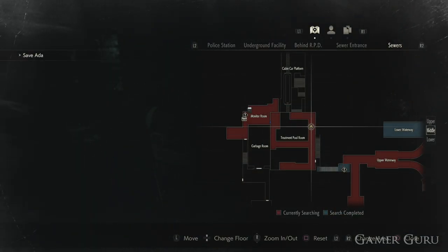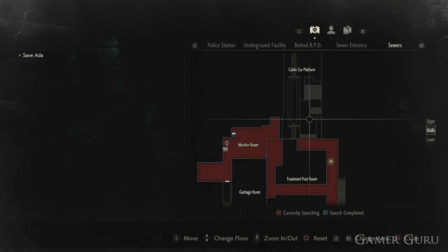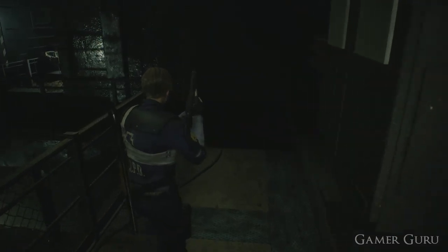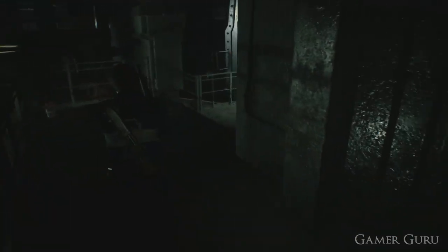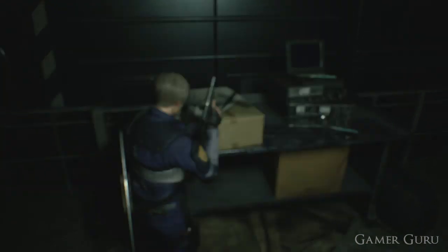Unfortunately it's not as simple as simply going and picking it up — there are a few steps we have to follow. First of all we do need to be down in the sewers area of the game. Once we're down here we need to go from the pool treatment room down into the cable car platform to pick up the t-bar tool as you usually would in a regular playthrough.